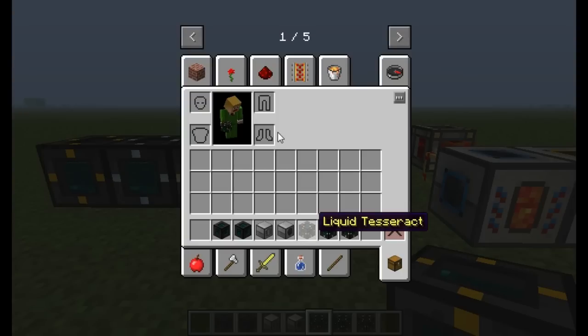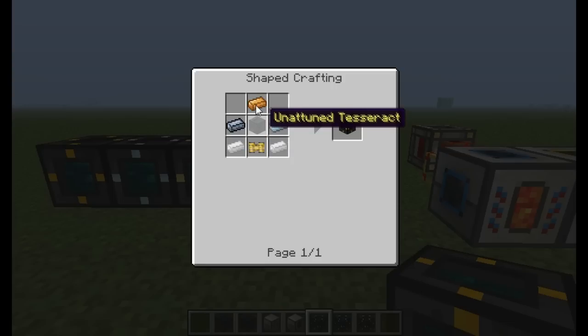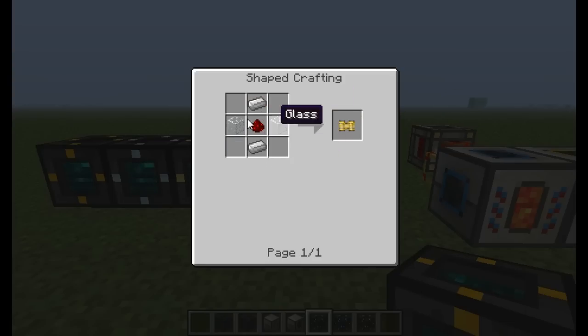So you can see the recipe for the Liquid Tesseract. It's really not all that bad. You just need copper, some silver, and tin. You can use either one. And then you need the Pneumatic Servo and your Unattuned Tesseract. The Pneumatic Servo is pretty cheap — you just need some iron, redstone, and glass. Not all that expensive.